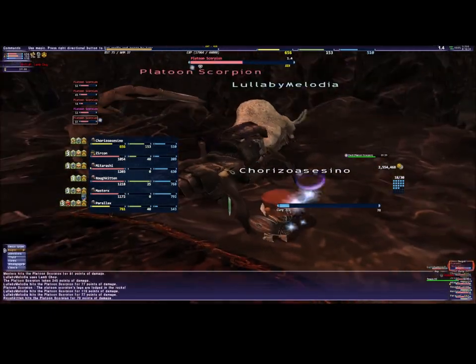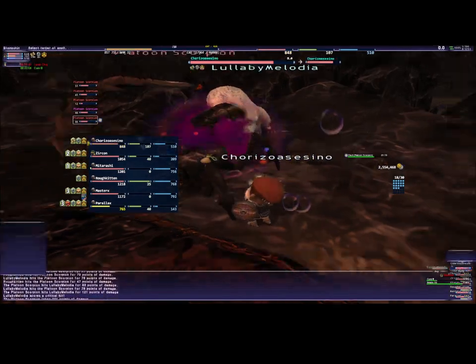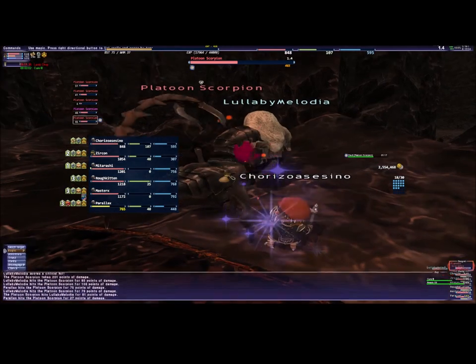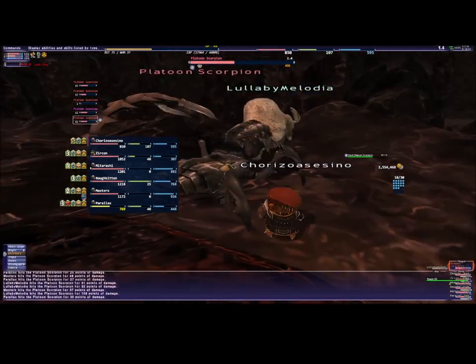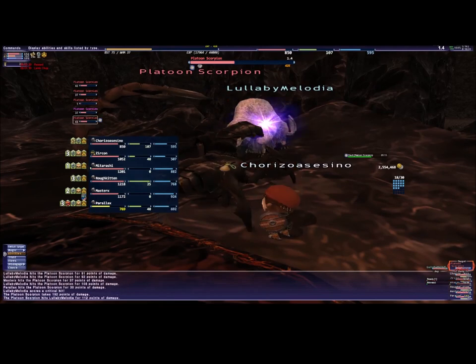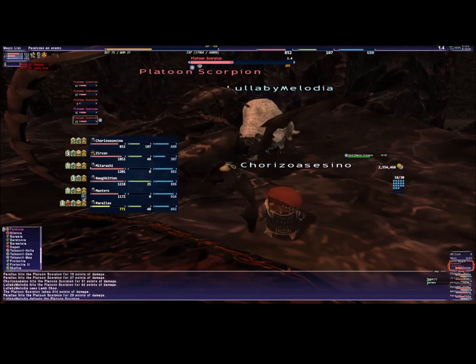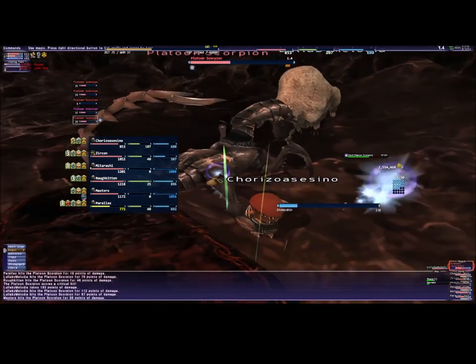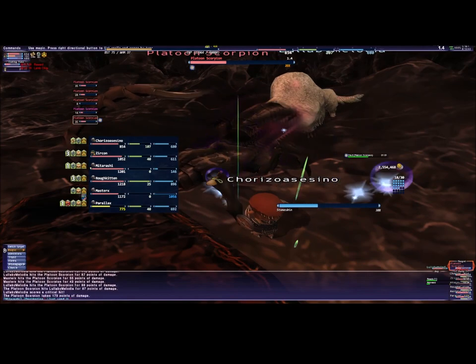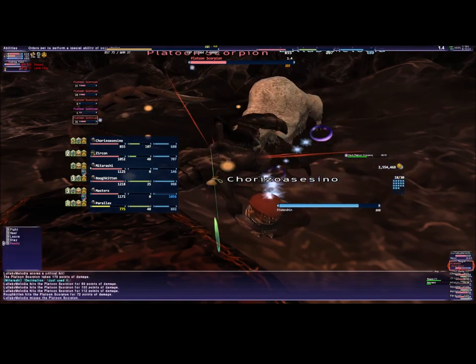He took down my stone skin really — I don't know, that attack is very powerful. He can do 500 damage doing that thing. 500 damage — that's a lot. He just does that two times and you are dead, because that's what he does. He does that thing two times, so you need to be curing yourself and be careful with that.